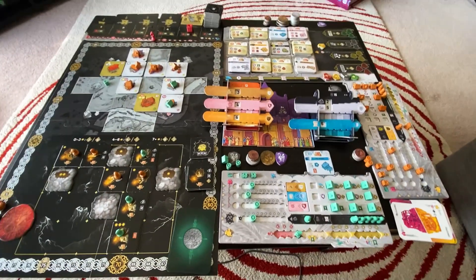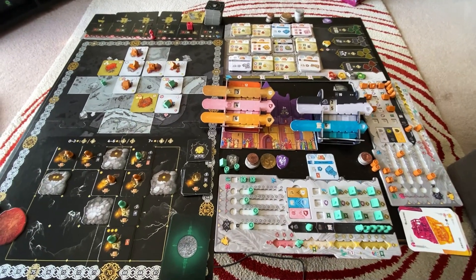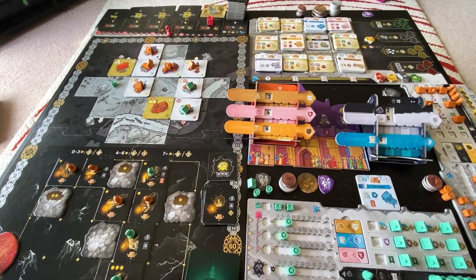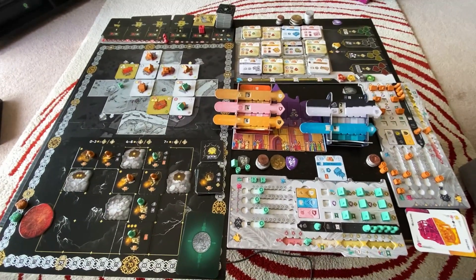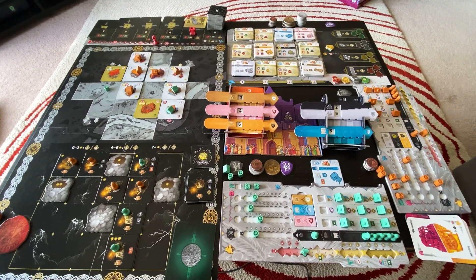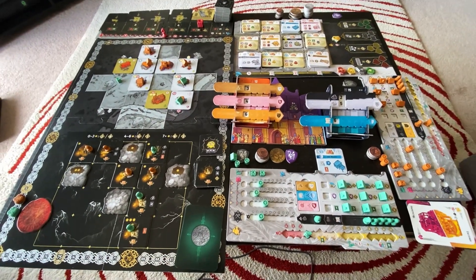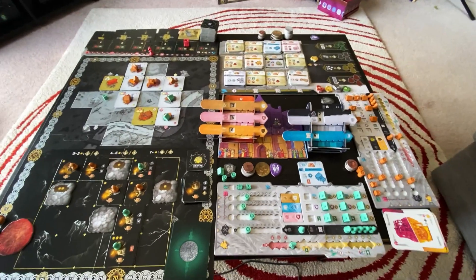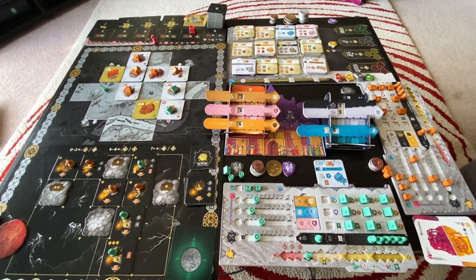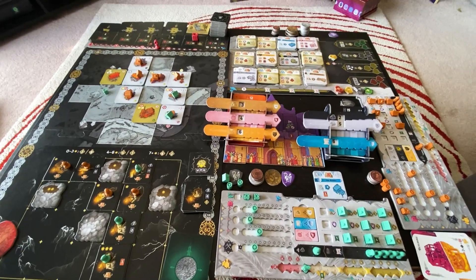I'm back to do a review of Kutná Hora: City of Silver. As you can see, we have a game going on here, and we are currently in the fifth round, but I feel it's early enough to give my impressions of this game. We got it with reservations because I had read it wasn't really ideal for two players, but since Suzanne had actually been to Kutná Hora, she was curious about it based on that association of actually being there.